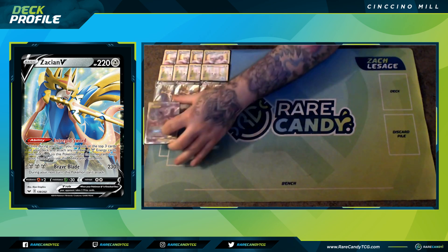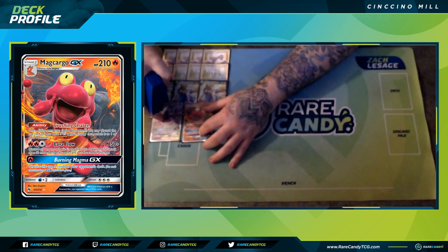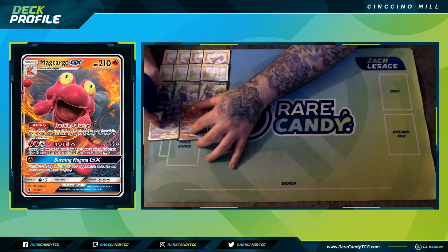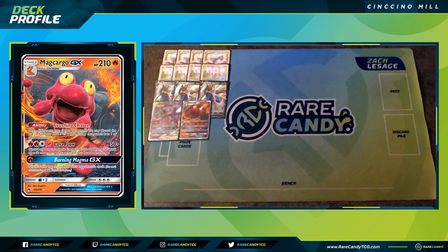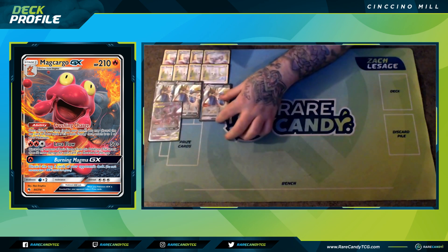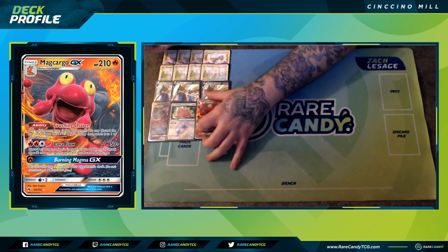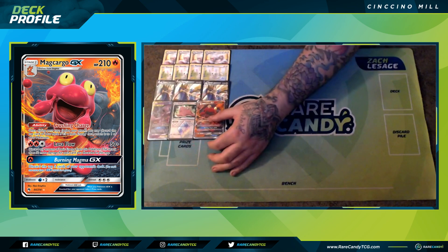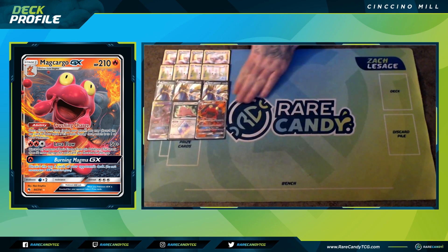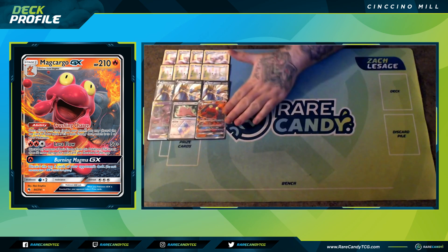We have Mewtwo & Mew GX, which is only in here to copy Macargo GX. The Macargo GX is copied to use Burning Magma GX to pitch the top five cards of your opponent's deck into the discard pile. We also have a copy of Ditto Prism Star, which will allow us to get Macargo GX into the discard or evolve it, in case our opponent is stopping Perfection or if Mewtwo & Mew GX is prized. Ditto can also evolve into Cinccino, but the main goal is to attack with Burning Magma GX.